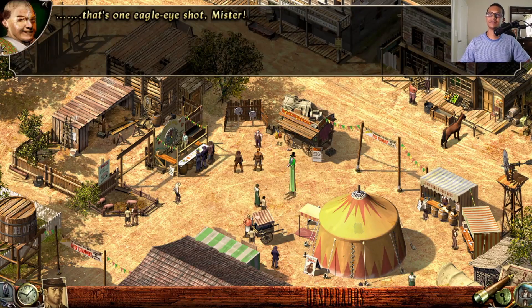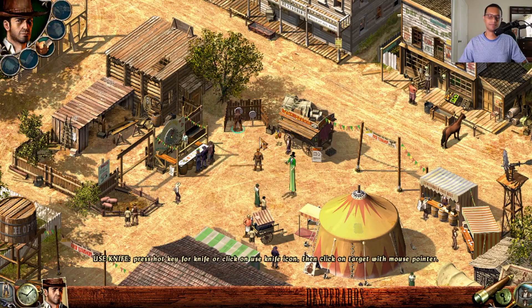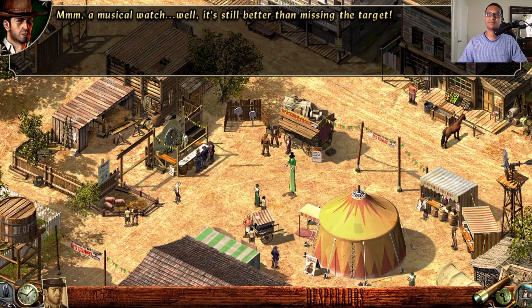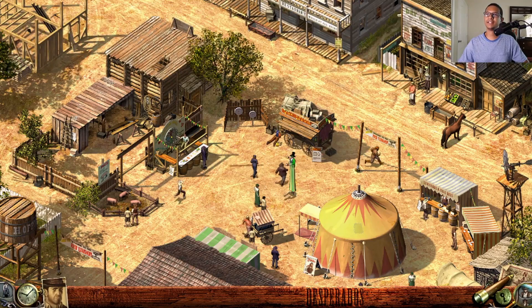Eagle-eye shot! John wins a prize from one of the ropes — don't forget to take your knife along with you. Press the J key to collect your knife and cut your prize. John receives a musical watch as a gift. But Bill hits John and takes all his money and his musical watch.